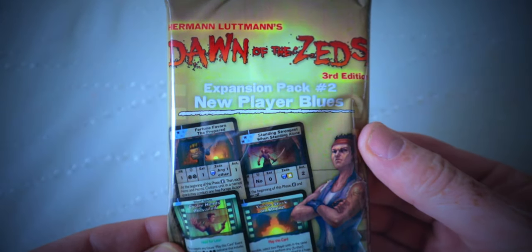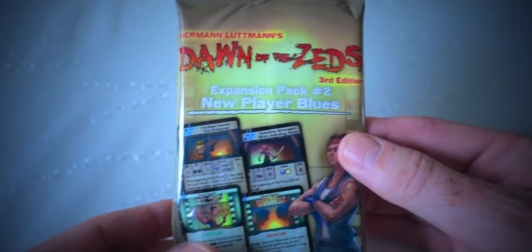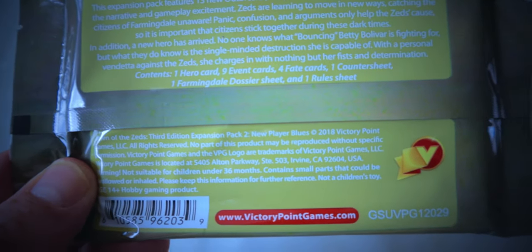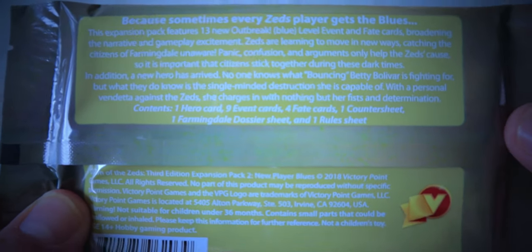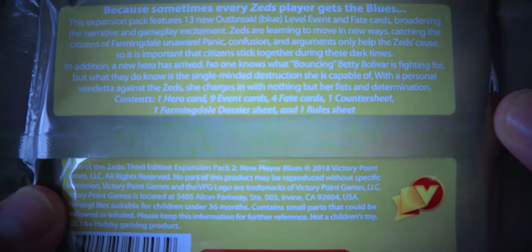Now let's have a look at the second expansion: New Player Blues. The back reads: because sometimes every zeds player gets the blues, this expansion pack features 13 new outbreak blue-level event and fate cards, broadening the narrative and gameplay excitement. Zeds are learning to move in new ways, catching the citizens of Farmingdale unaware — panic, confusion, and arguments only help the zeds cause.